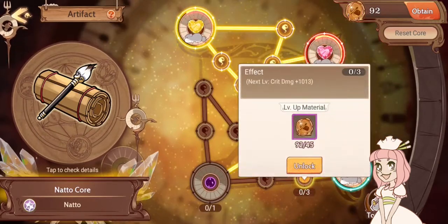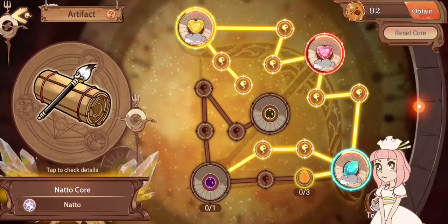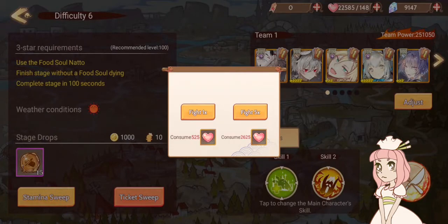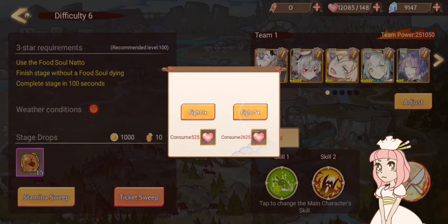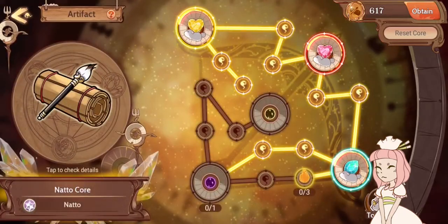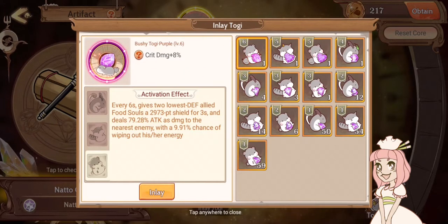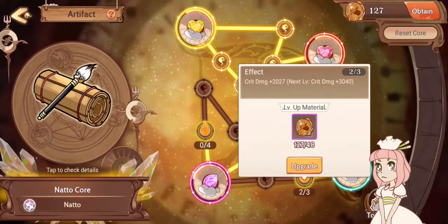Now you have to go both routes before you can unlock this node — actually, I'm not sure. Let's try it; I've never tried it before. It costs 400 energy. I have used all my stamina. But it turns out you can unlock it without going both routes — I never knew that!